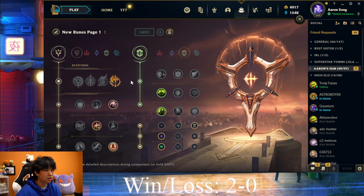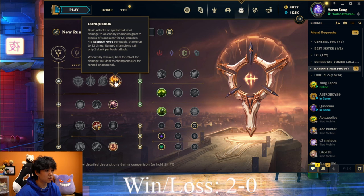Let's start with the runes first. I typically like to run Conqueror in 90% of the matchups that I play. Conqueror synergizes so well with Cassiopeia because of the sustained healing that you get, the extra damage that you get, and the fact that you can stack it up really fast because of how Cassiopeia's kit works. Now there are some matchups that make Phase Rush a better option, but that's something we'll discuss later in this video.